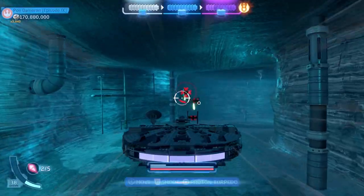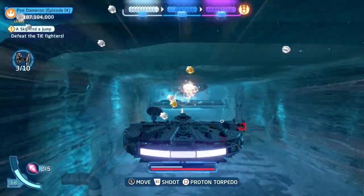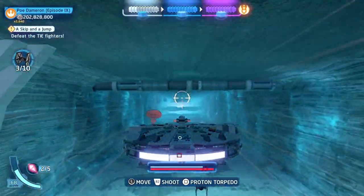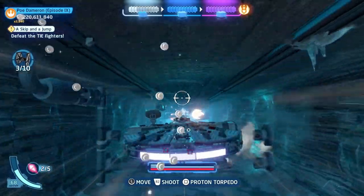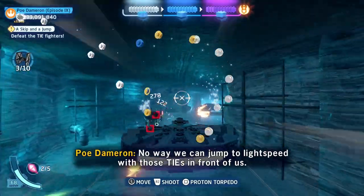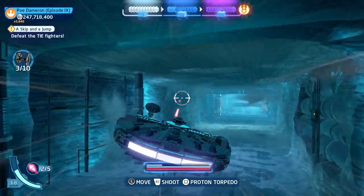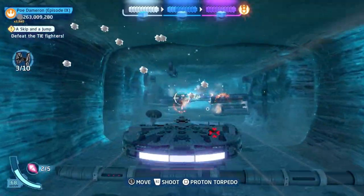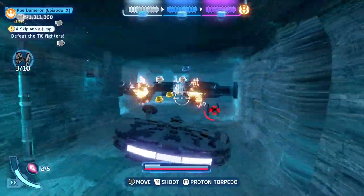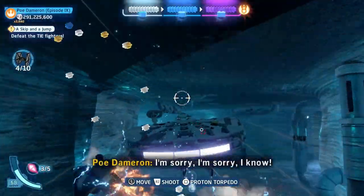Just keep going straight and collect every single stud you can. Once you have the amount you want, destroy all the TIE Fighters, then redo the mission and continue until you've gained a nice amount of studs. I recommend this method if you don't have multipliers yet — it's super efficient for collecting studs fast. Once done, you can also head to Cloud City and walk around the map for even more studs.